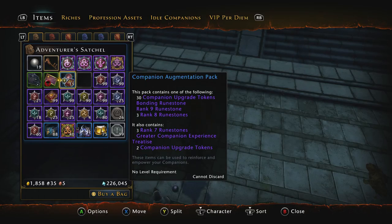Welcome back everyone, it's FNHUSA57 here. We are back on Neverwinter on the Xbox One in Mod 9 and today I have another opening video for you. I will be opening 15 of the companion augmentation packs — just like opening the 135 companion fortification kits, all I want are the companion upgrade tokens.